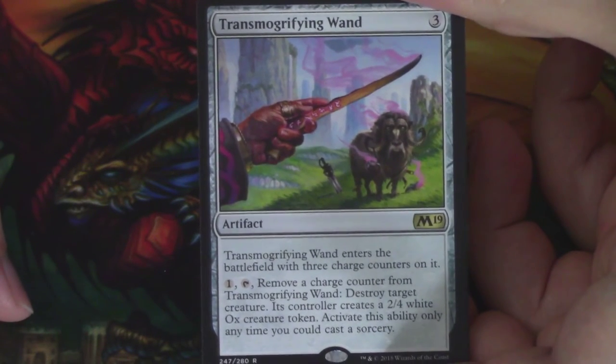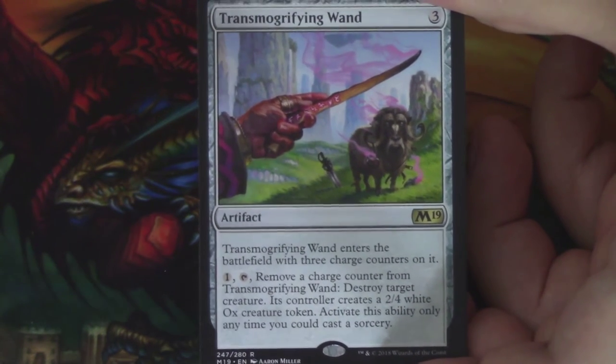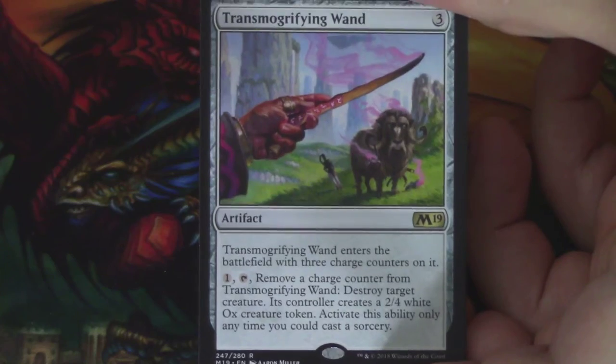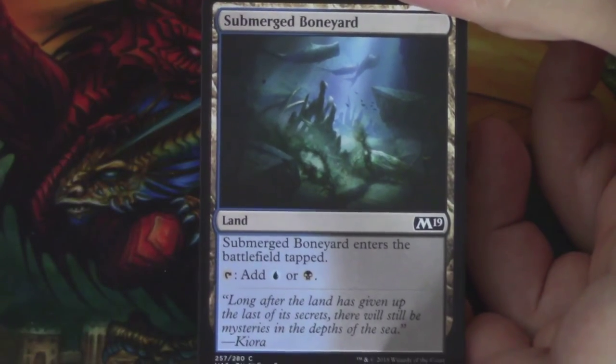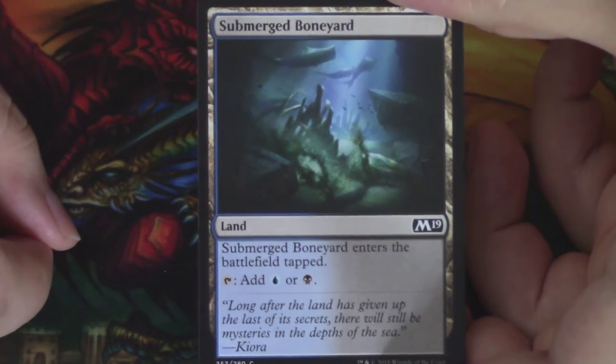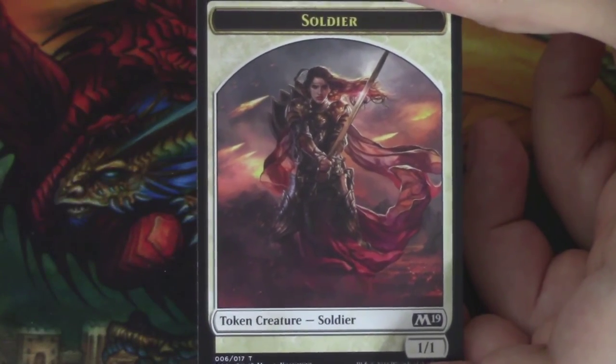So interesting, this card. Plus shoutouts to YouTube for the spoiler that was given to Loading Radio Run. So here is Transmogrifying Wand. We have a Submerged Boneyard — another non-basic land — and another soldier token.